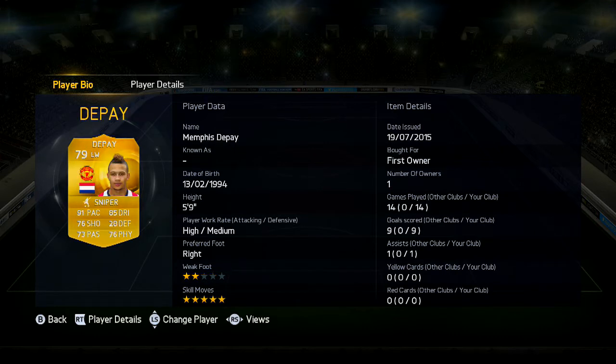Crespo has 5-star skills — boom. At left wing we've got Depay — pace, dribbling, shot, skills. That's more or less it.